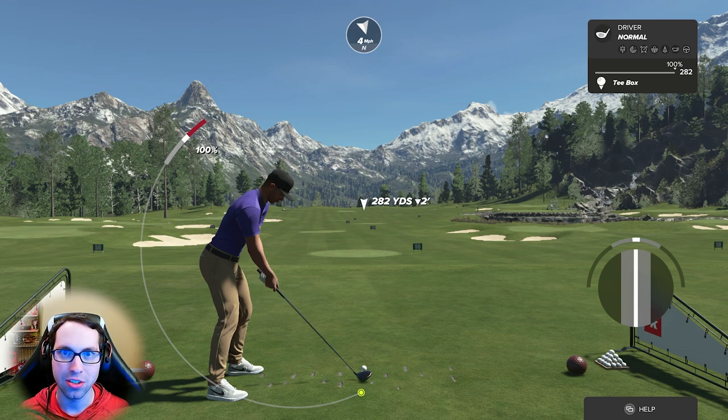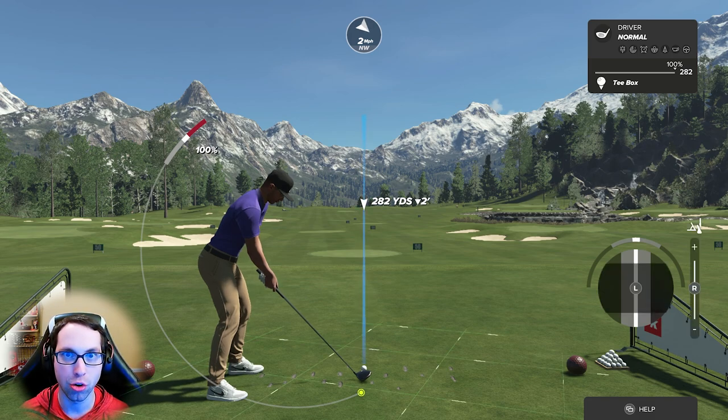In this game you can shot shape your shots with draw, fade, loft, de-loft, and backspin and front spin. To shot shape, look at the right side of the screen — hold down left bumper on Xbox, L1 on PlayStation, and it will pull up the shot shaping menu.